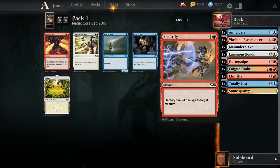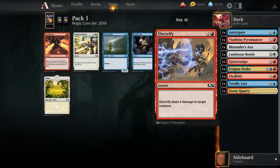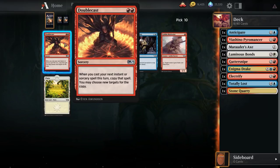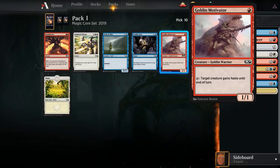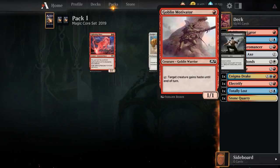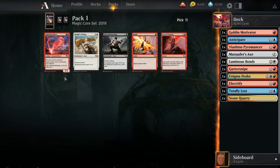There's Double Cast — are we going to get really spicy? This is probably just not good, although if you use it on Electrify or something you do end up getting there. It still costs you a card and is very bad if you don't have another spell in hand. Could take Goblin Motivator — quite good if you're aggressive. Totally Lost is kind of replaceable since we already have one. I think I'm going to take the Motivator, though I'm not sure this is something we'll end up playing.